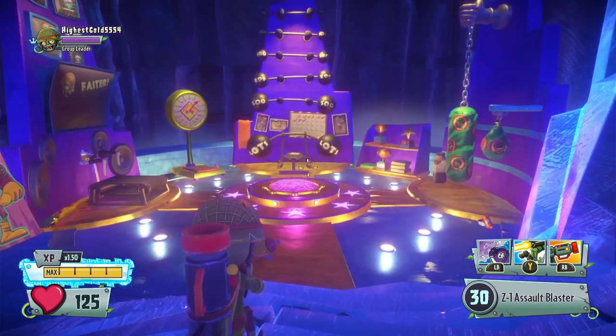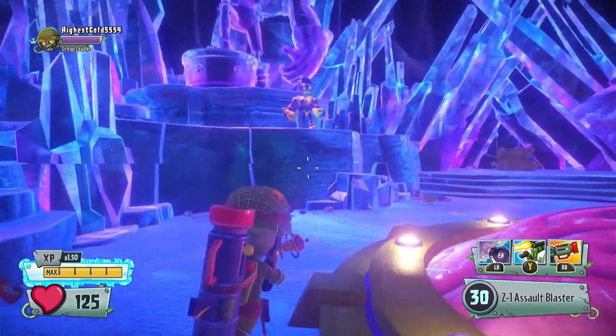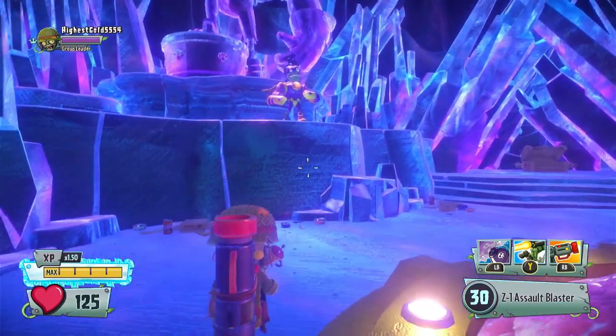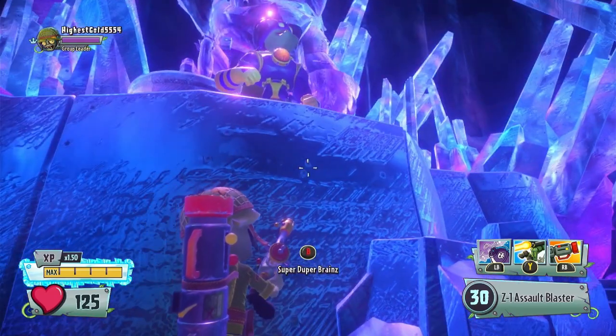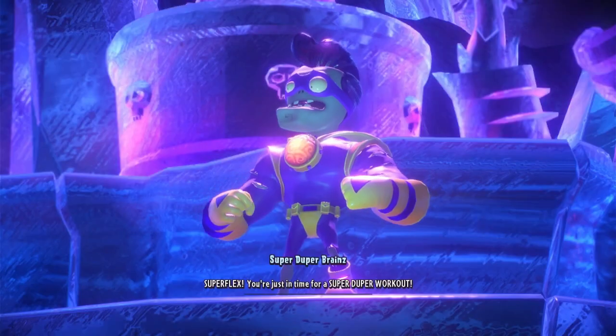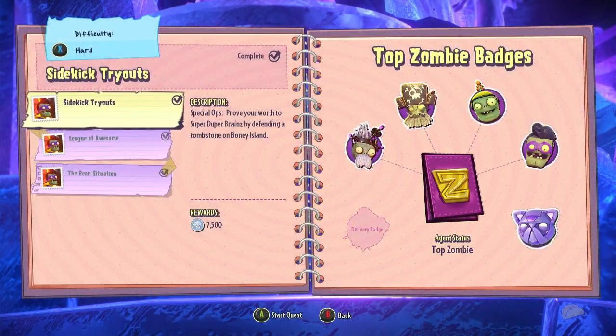Pretty interesting little room he's got here. Super Brains — I would like to talk to you if I could not get caught on strange bits of geometry. Hello there. You're not Super Brains, you're technically Super Duper Brains. This is an ops mission, so we'll take it down to normal, and then we'll take it back up to hard for when we get to the other two. Special Ops: prove your worth to Super Duper Brains by defending a tombstone on Boney Island.